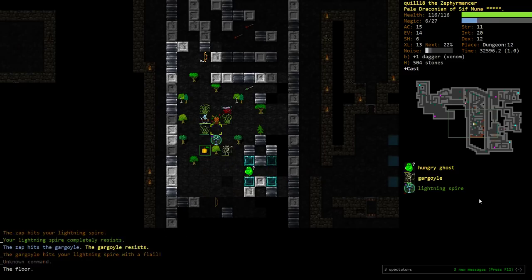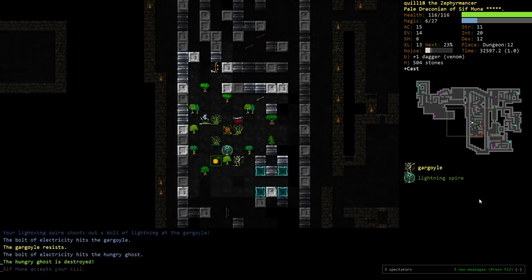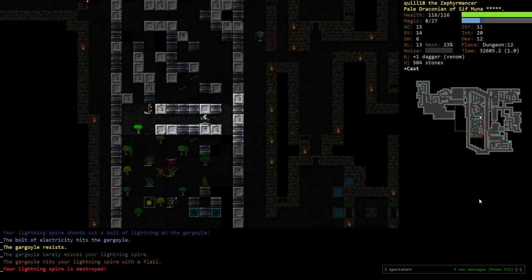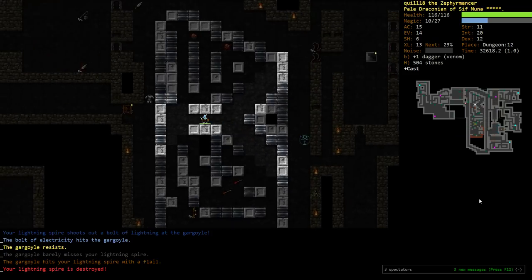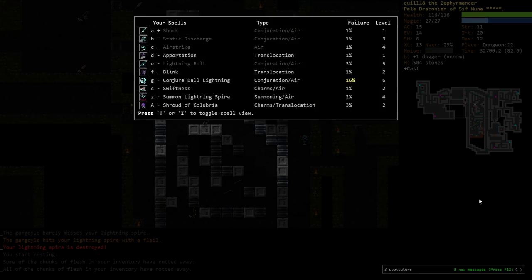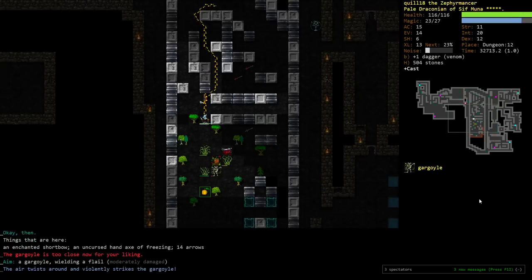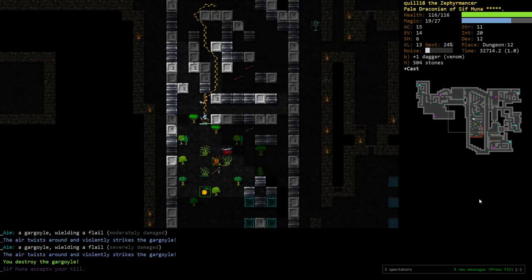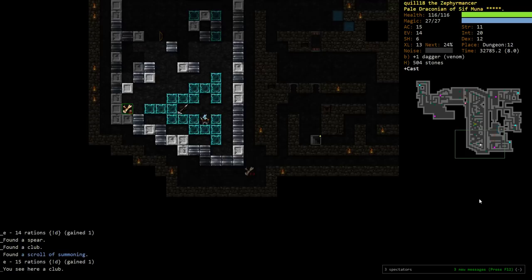Oh, it's resistant to electricity — well, that's annoying. I guess it's just well-grounded, being made mostly out of rock. Alright, so we got our mana back. What I don't have... well, actually, I can airstrike it. I don't have something that's good against people with resistance to electricity — no wait, I have Airstrike, which is irresistible, much like myself.